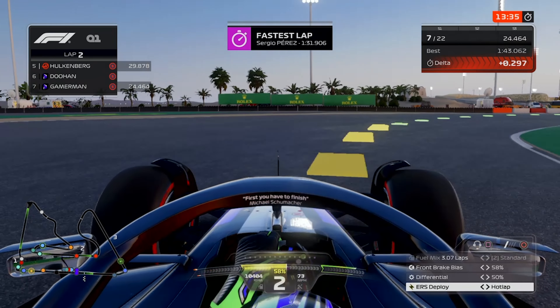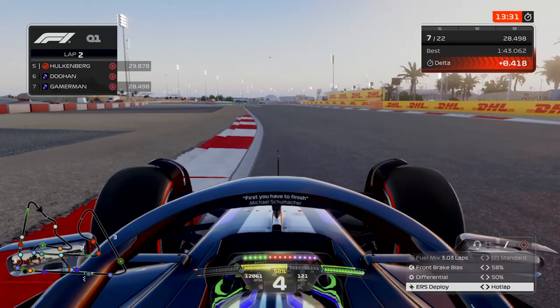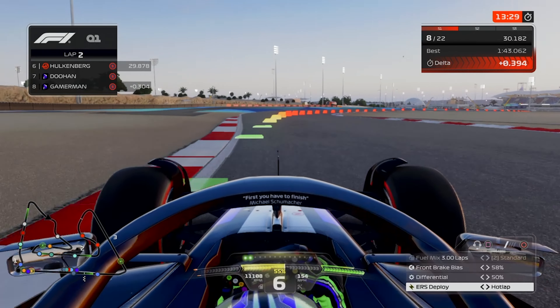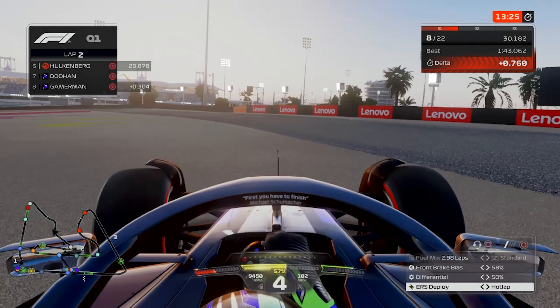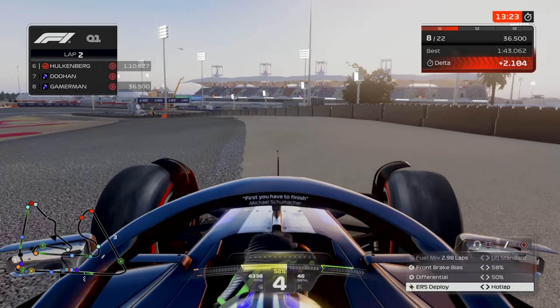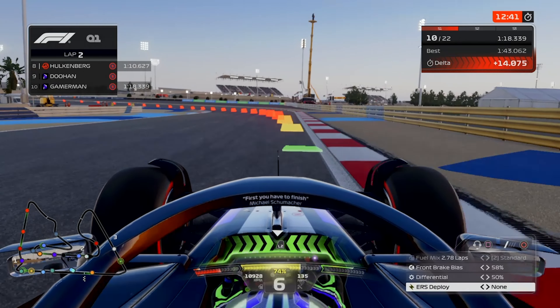Coming through turn four, we take a lot of the curb and run wide, again staying inside the lines — unlike what Lewis Hamilton did, sorry Lewis Hamilton fans. And we come through — oh, and we've lost it! We're in the gravel, and this is not what I wanted this lap to be. But that's what happened. So we went for a charge, and we had two cars behind us, so I tried to get out of the way, and on the charge lap I spun out — which isn't a surprise with me.